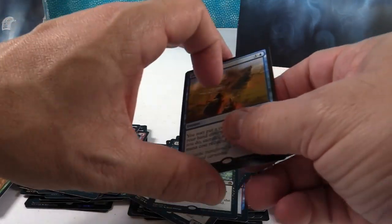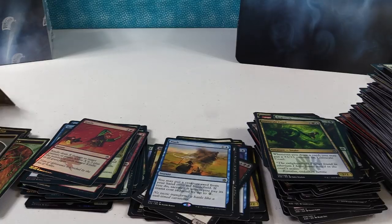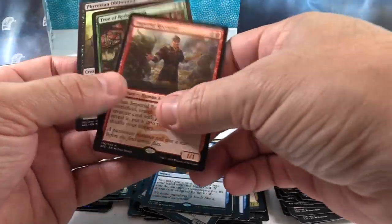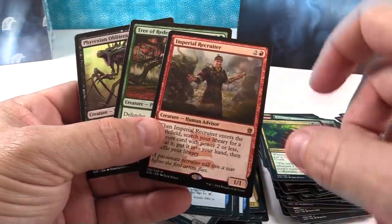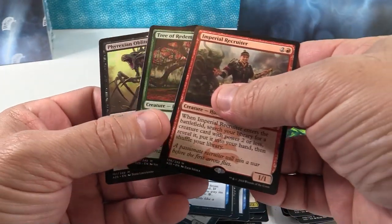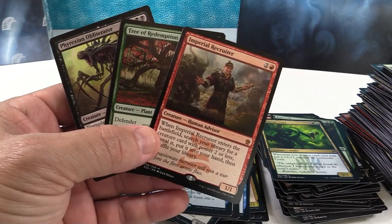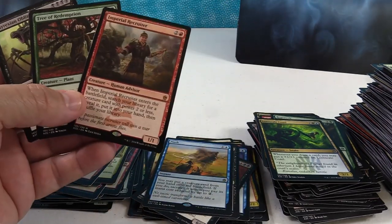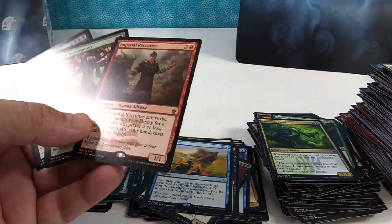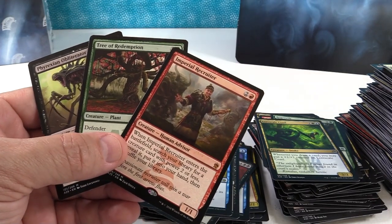So I think that's going to do it for our first box of Masters 25. No Jace, but we did get Imperial Recruiter — that's one of the big mythics to get. Phyrexian Obliterator is certainly good. Tree of Redemption could have been worse — could have been like one of the sub-one-dollar mythics. We got some definitely good rares and a lot of great uncommons. This was a fun box. We're going to open up more of these, so hope you guys enjoyed the video, and I will see you guys next time.